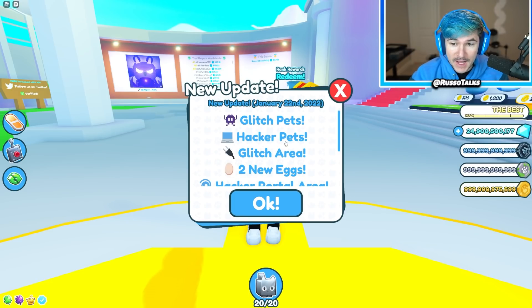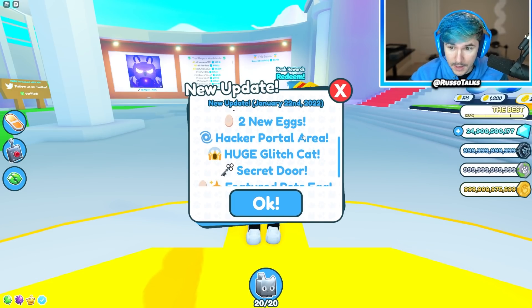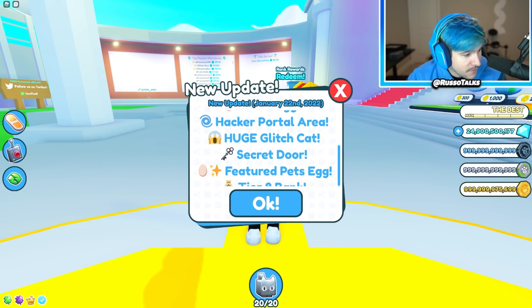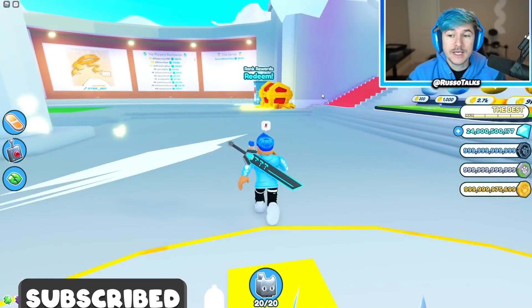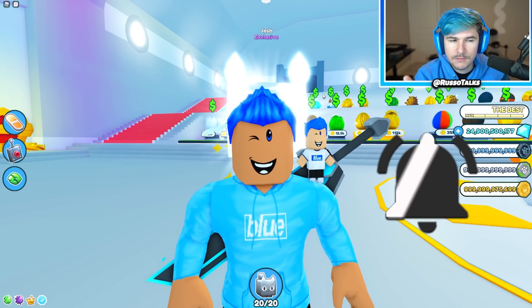Glitch pets, hacker pets, glitch area, two new eggs, hacker portal area, huge glitch cat, a secret door, featured pets egg, tier 8 bank — and I can't read the rest. But the game description says better egg opening, better ingredients, and the tech world uplift. This all sounds amazing and I'm super excited.